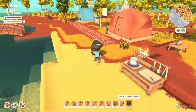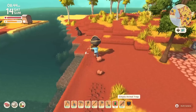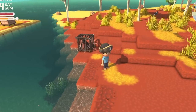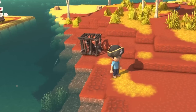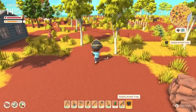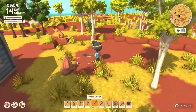Some animals are easier to catch than others. This dog, for example — if I drop this trap, he's gonna break out. When this happens and animals are breaking out, it's kind of like Pokémon — catching Pokémon, honestly.